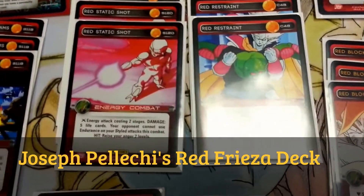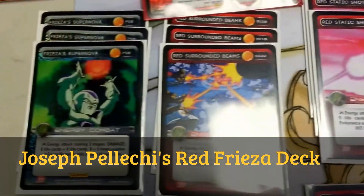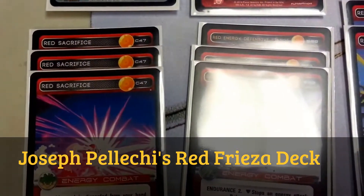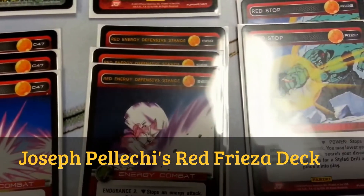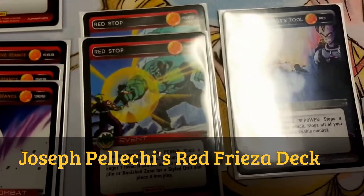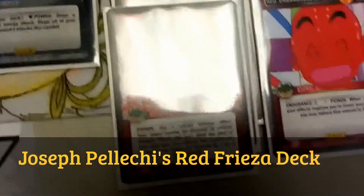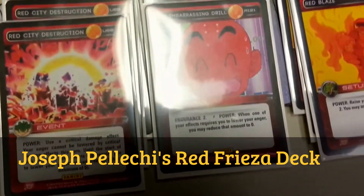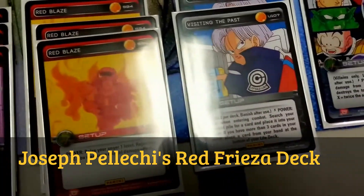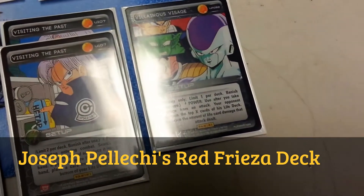For energies we have three Red Static Shot, three Red Surrounding Beams, and three Frieza Supernova. For blocks we have three Red Sacrifice and three Red Defensive Stand. For combats we have two Red Stop, one Time, and three Red City Destruction. For drills he plays three Red Embarrassing Drill, three Red Blaze, two Visiting the Past, and one Villainous Visage.